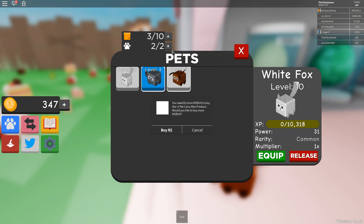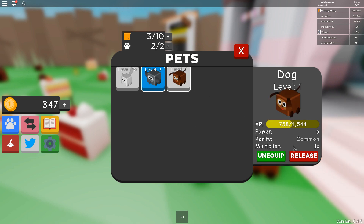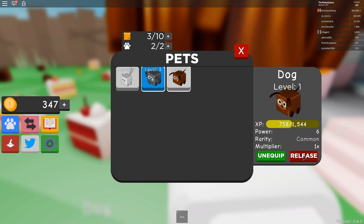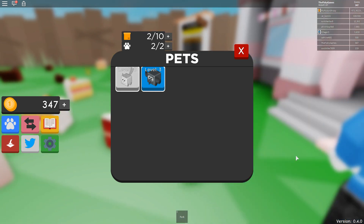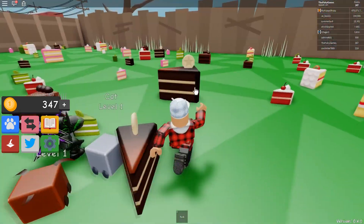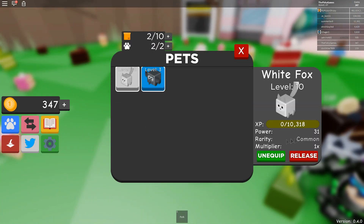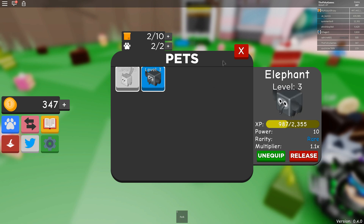We can only equip two. How many do we need for more? Robux. Okay, let's release the dog. Yes, I'd like to release. And we're going to put the fox on, which is going to enable us to gain more and faster. Let's actually have a look at the stats. Power is 31, the multiplier is 1. Okay, that's actually a lot better than the elephant.